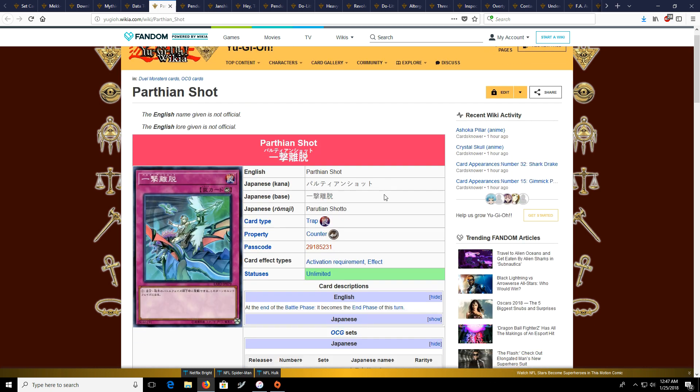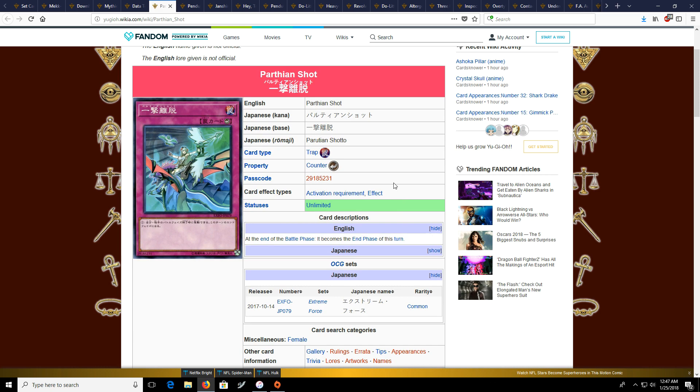Next we have Parthian Shot, which probably isn't going to see any play in the meta. But as a generic card it's kind of interesting just to interrupt your opponent's turn and could have future use. It's just a cool counter trap card to have.